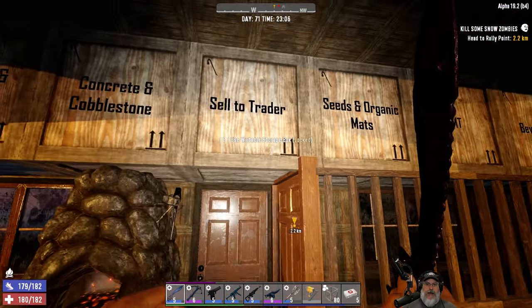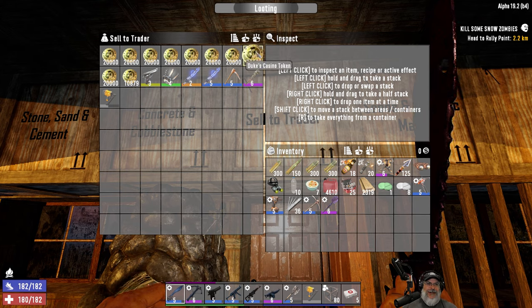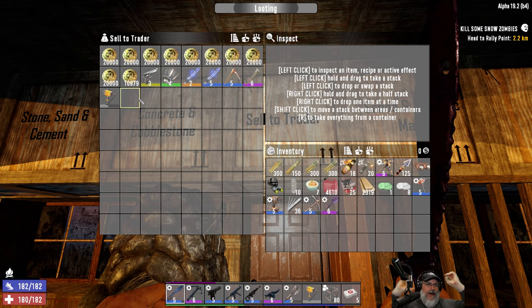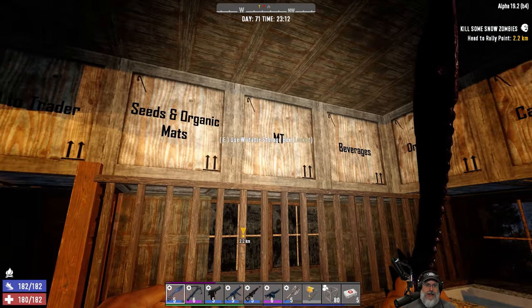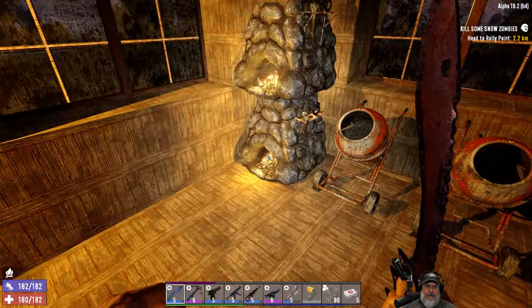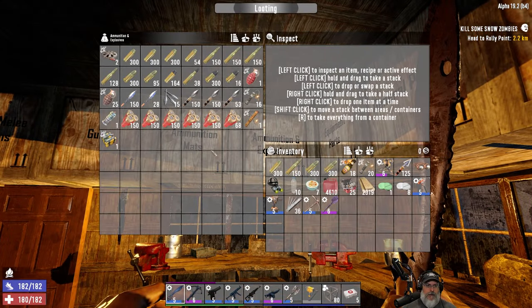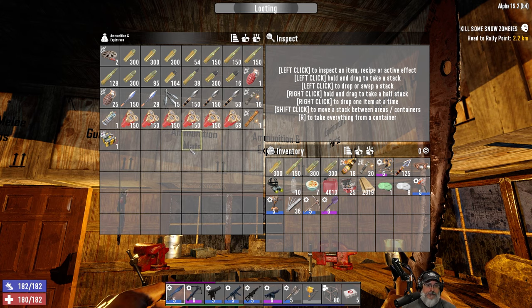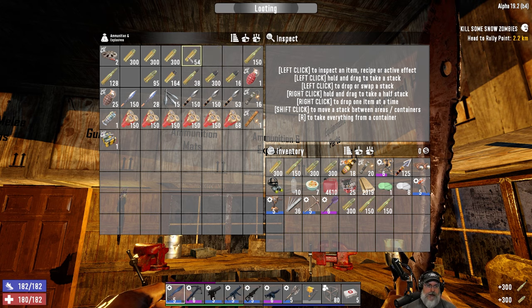All right guys, we're back. So this is what we have — good Lord. We got eight, nine — we almost have 200,000 coin, because we almost have 10 stacks. So we are rolling in the dough, like majorly rolling in the dough. So I'm making some more steel arrowheads, and I think we're going to probably find quite a bit of ammo in Shamway, but let's just stock up on some extra just in case we need it.